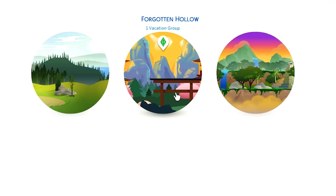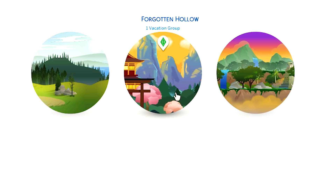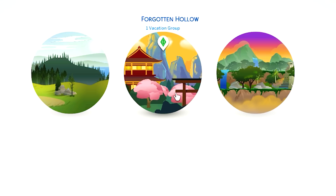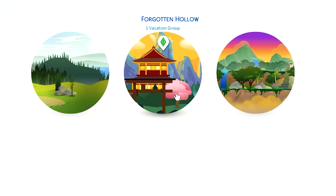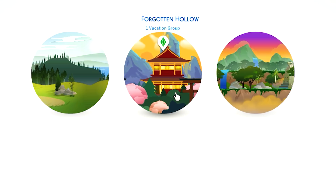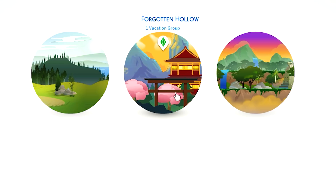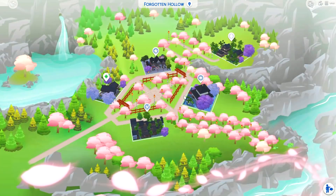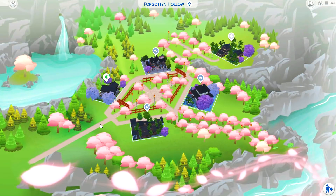I set mine to be a destination world so my sim can actually travel to Sakura Hills. Unfortunately when you put this mod in it does still say Forgotten Hollow, but look at this beautiful graphic. I don't know if Nando designed this himself or if someone else did, but my absolute applause on that because it honestly looks like it's part of the game. This is the cute little graphic when you click on it, and like I said I have the mod in right now as a destination world, but you can definitely use this as a normal world where you can come and just live.